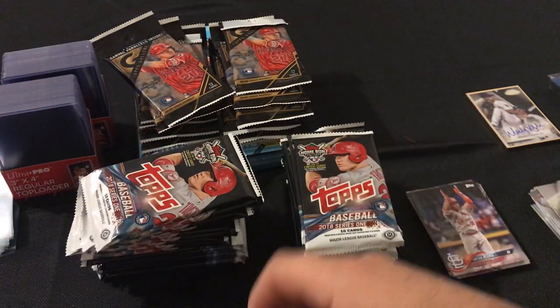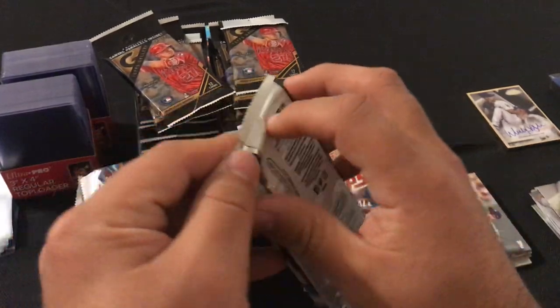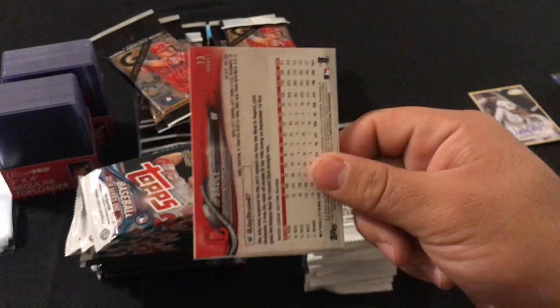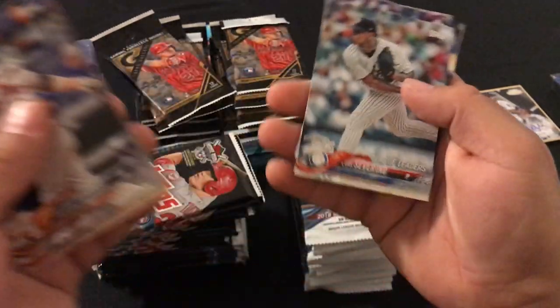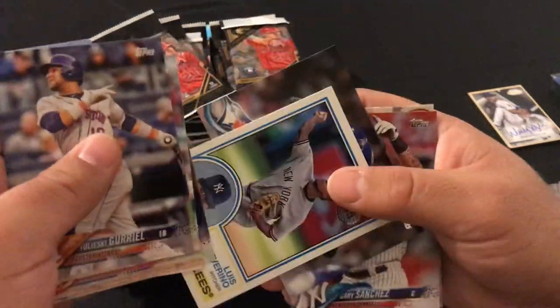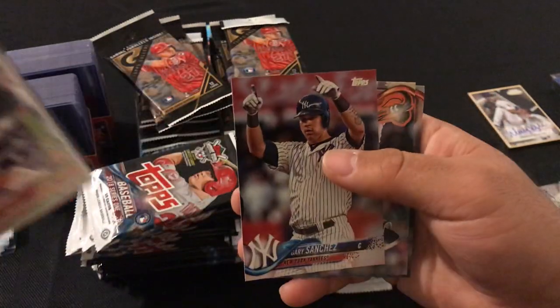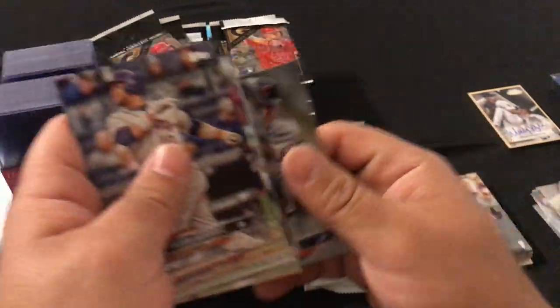Next pack: Yuli Gurriel, Kendry Morales, Mookie Betts, Luis Severino, Chris Davis, Kellen Pellar, Gary Sanchez, Chris Tillman, and Jay Bruce.